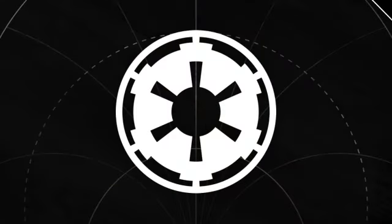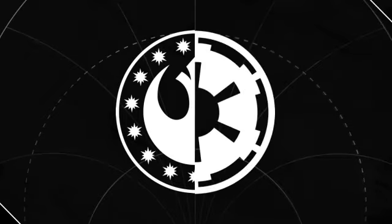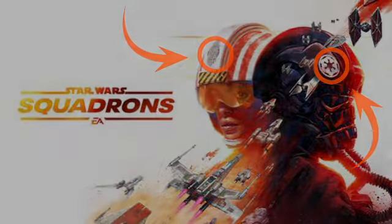Last of the pre-order bonuses, we've got decals. We don't know much about how these will play into the game, but if I had to guess, I'd say we either get to put them on our ship or customize our helmets. Let me know what you think in the comment section below — let's start a discussion on this topic.